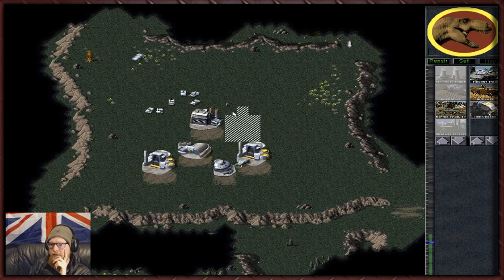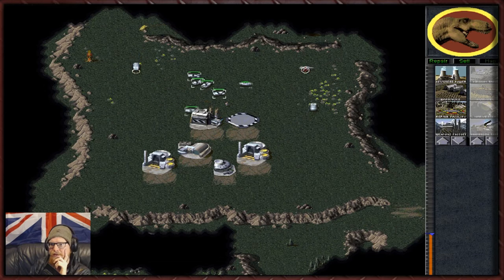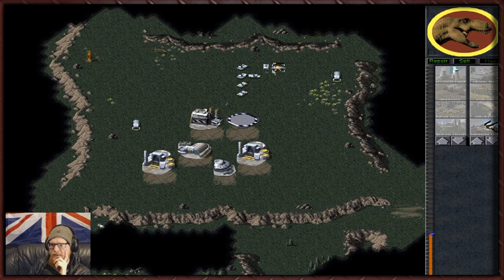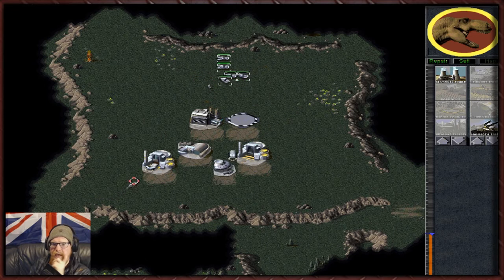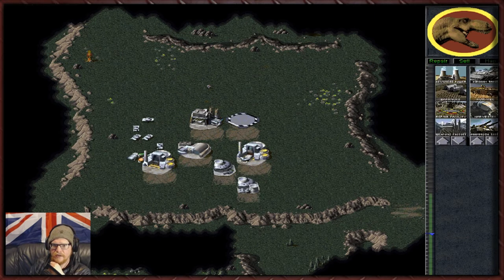Silos are not needed - mammoths are needed. We're low on power which is not good. This is getting advanced now. With GDI there's very little point in building defensive structures because GDI's defensive structures are just so poor in comparison to Nod's - Nod's defenses are where it's at.